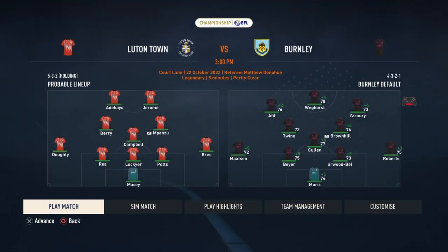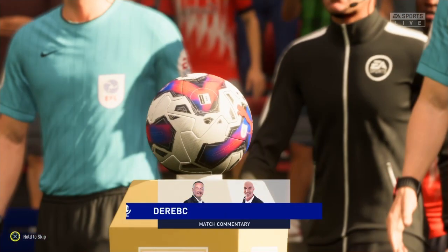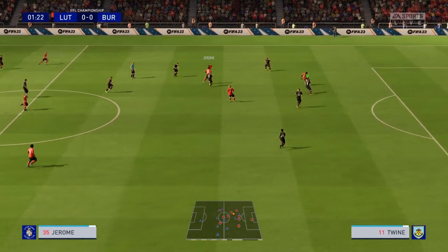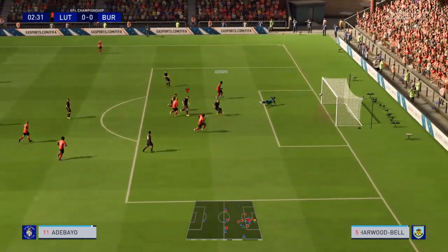Final game of the episode and Wout Weghorst is starting up front after his long-term injury — this is what we needed. Afeef and Zerari starting on the wings, fully fit side. We've had a week's rest since the Bristol game. Playing another team who plays a five-back, which we struggle with, but let's hope Weghorst unlocks that defence. Here we are at Kenilworth Road — it's kickoff. Oh, that's not a good start, we are 1-0 down.